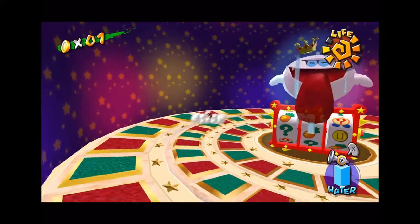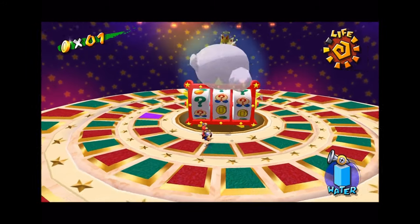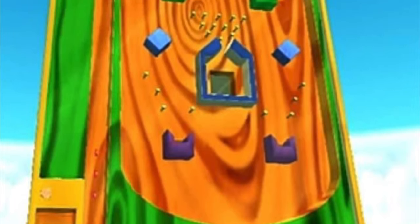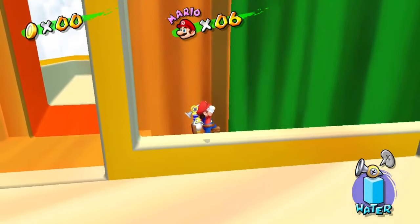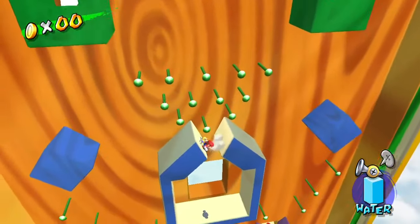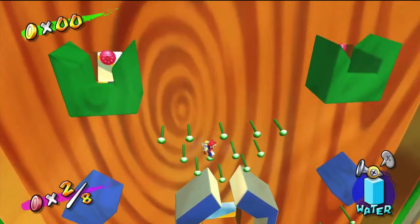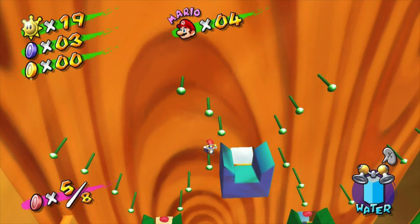While many believe the level requires a ton of luck, this isn't actually true. The machine acts much more consistently than what many players are led to believe. If you walk into the launcher, let go of the stick, and then press B, you will be launched to the center pocket, usually onto this pin here, but also sometimes straight into the pocket, and occasionally this pin up here, in which case you just take one step to the right.